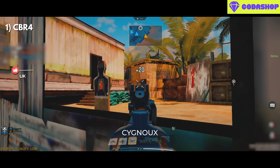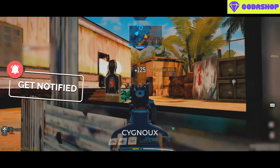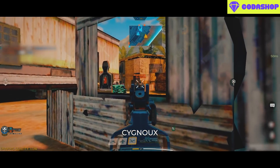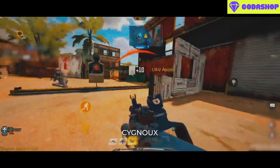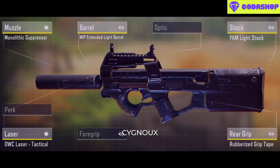Finally at number 1 we have the CBR4. This gun is really underrated because we can play aggressive and even mid-to-longer ranges with the same build. Our aggressive time to kill is faster and more consistent on average compared to Fennec or QQ9, and the range and BSA for playing versatile are good too. Recoil is the only concern but it is easy to control after some practice.